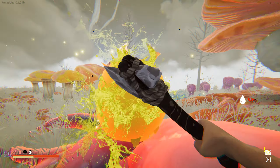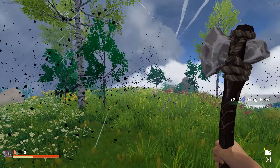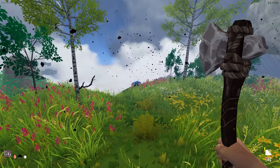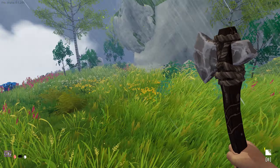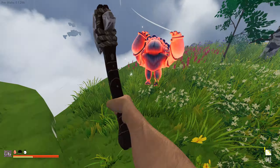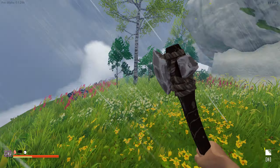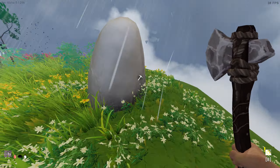Now we're in the red - okay. Is that everything? There's a guy to the right. We should be good now. Let's see what's on this island - it's new to me.